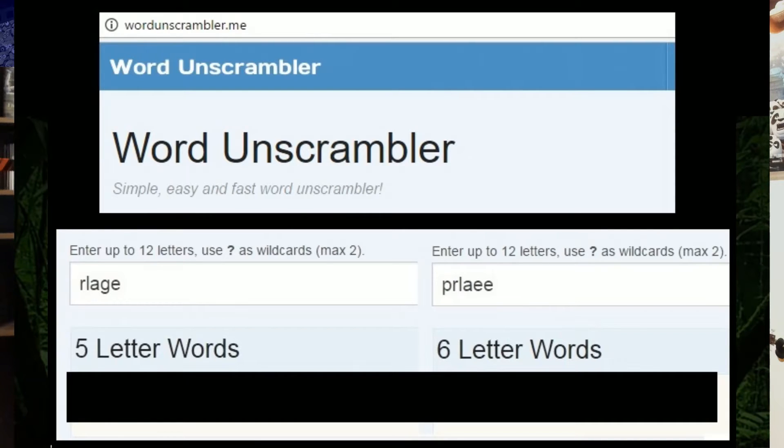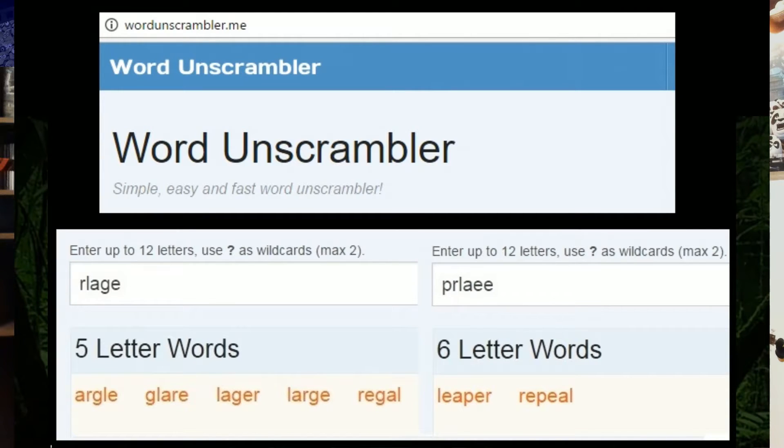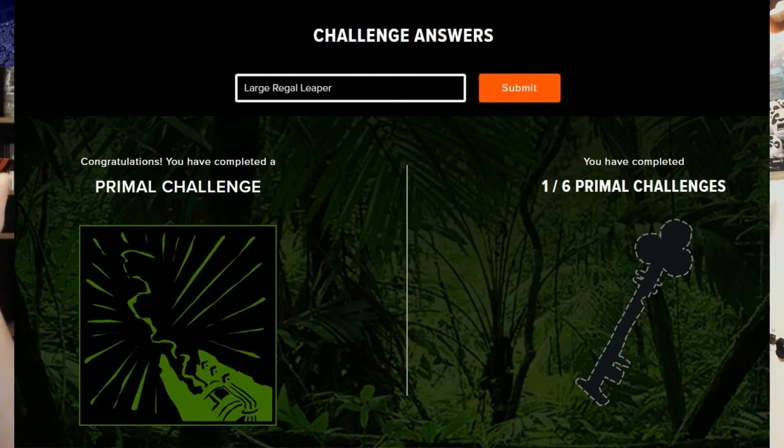Spoilers now — skip ahead if you don't want the answer. Looking at the letters: 'large' makes sense as the first word because Winston is just large. For the third word, 'repeal' doesn't make sense but 'leaper' does because Winston jumps very high. For the second, 'glare,' 'lager,' and 'argyle' don't fit, but 'regal' does. So the answer is large, regal, leaper — and that's what I typed in and it's solved.